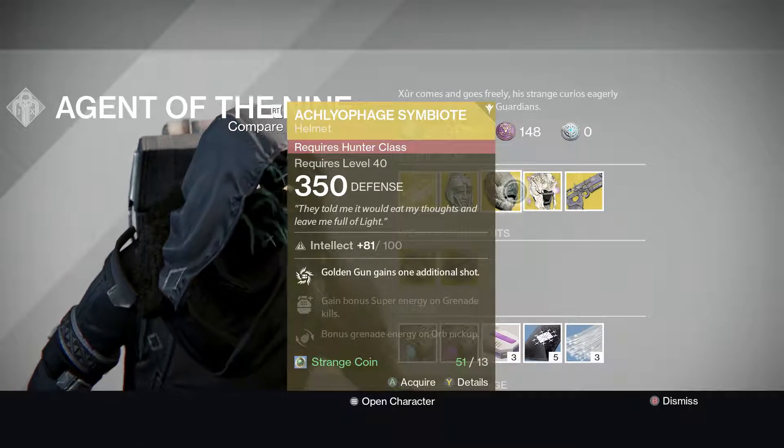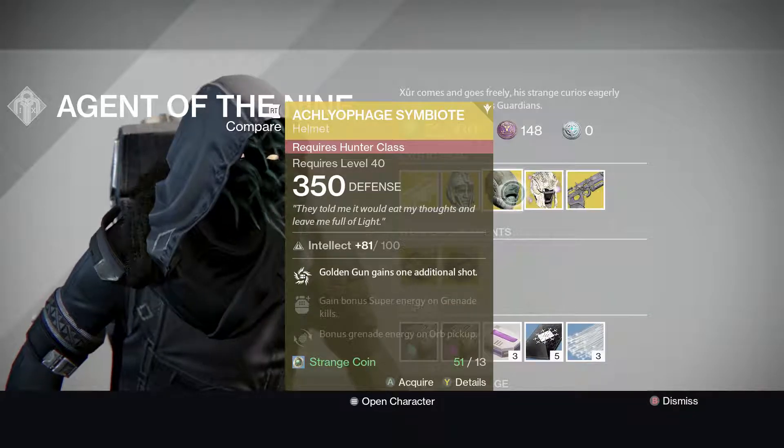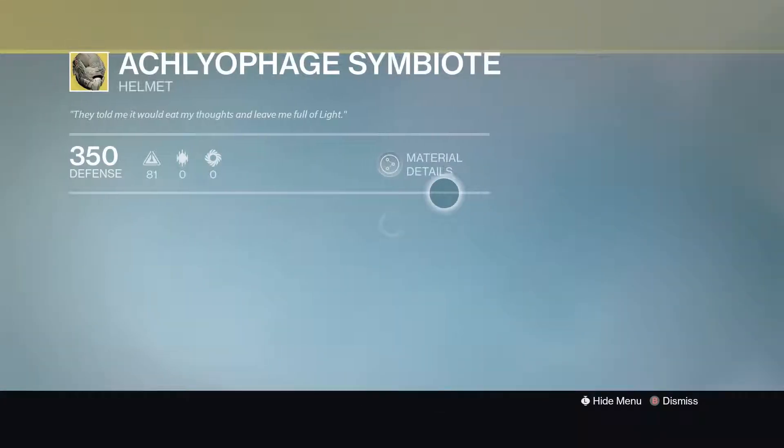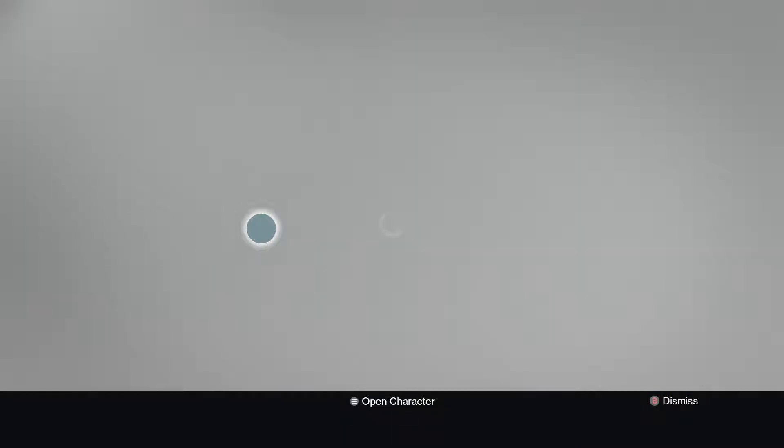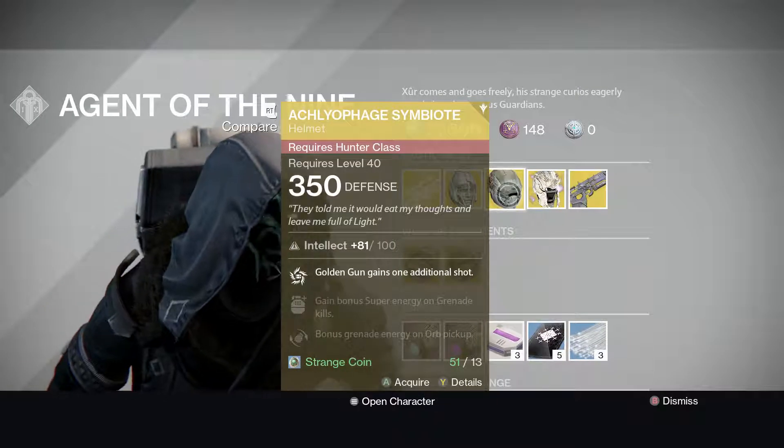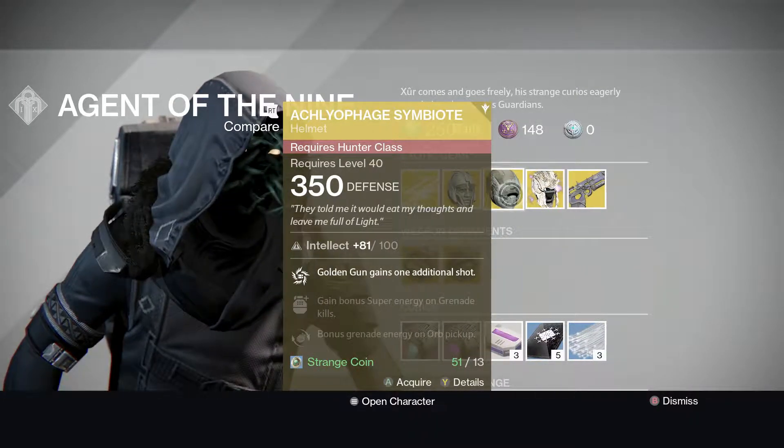For the Hunter, he is selling the Aclophage Symbiote. The special is called Last Man Standing — Golden Gun gives an additional shot per use. It has an Intellect of 81, max 100.